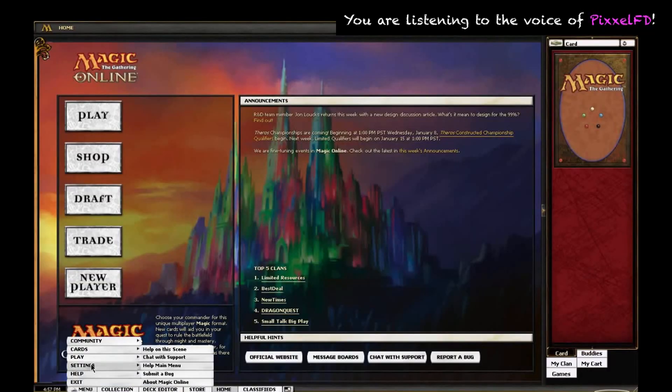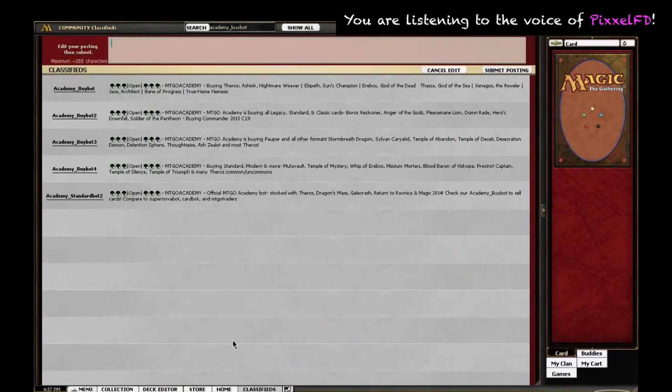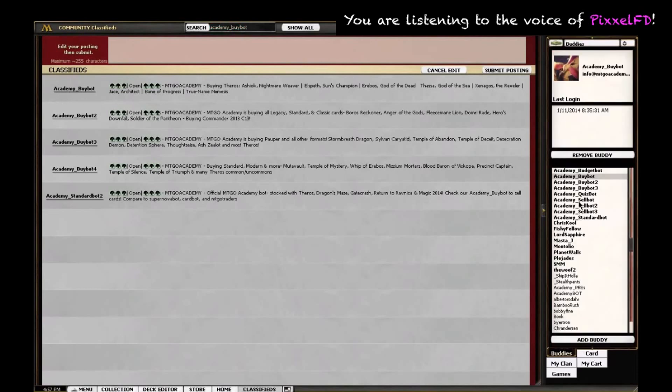If you'd like to exchange your Magic Online cards for event tickets while logged in on Magic Online, you can do so by trading MTGO Academy's official bot, Academy BuyBot. You can find it in the Magic Online trading area or add it to your buddy list.